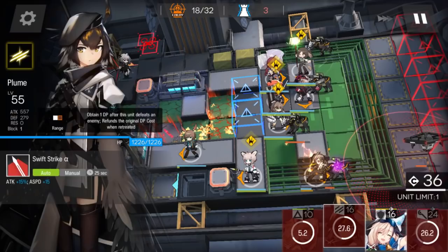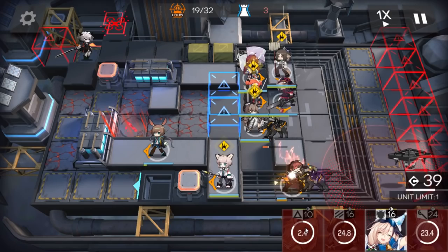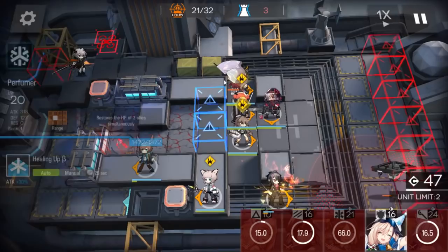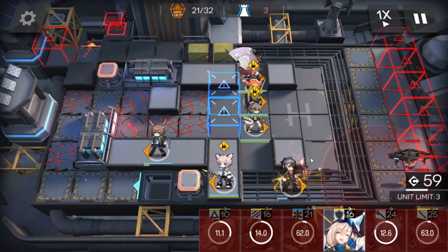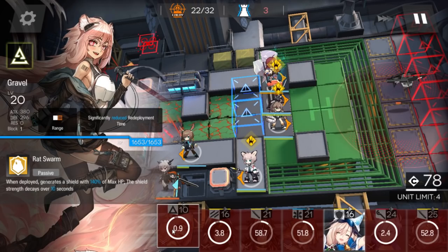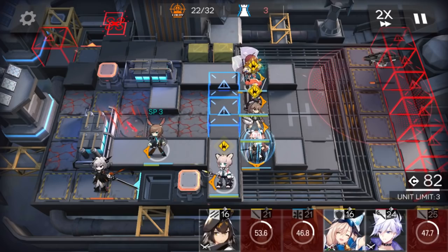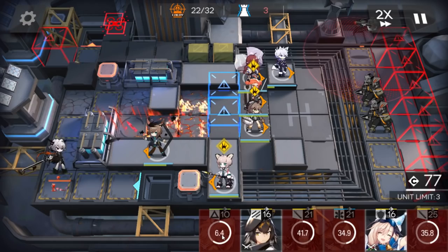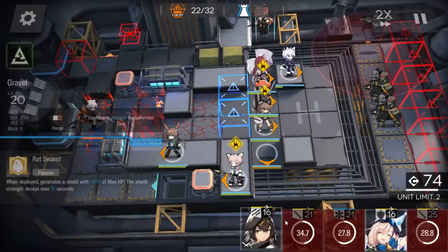All right, here we go again at this point. Remember to deploy the fast redeploy to bait the ignite - retreat now. You can retreat the AoE Medic, AoE guard as well, and just keep going. When he's outside of range, retreat the ranged guard as well. Use the skill. Again - bait the ignite. Caster here. Keep doing that.